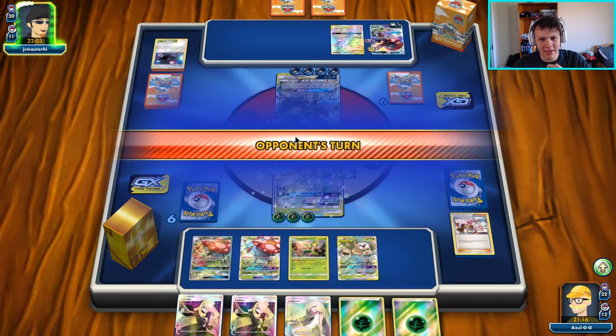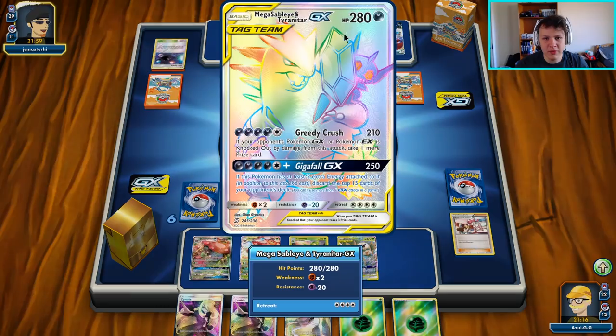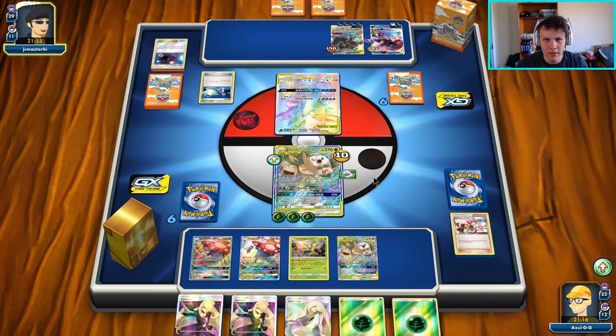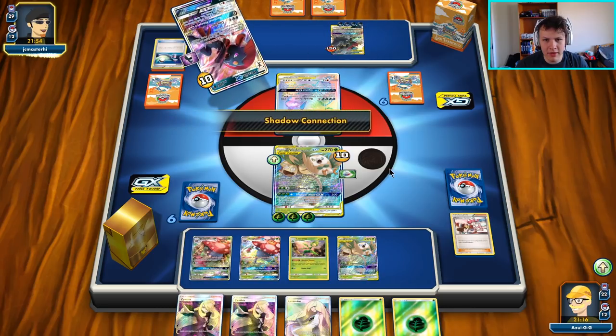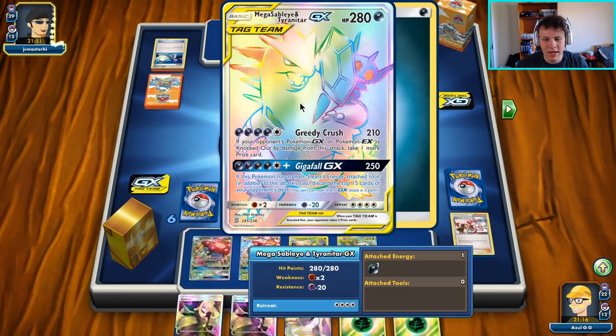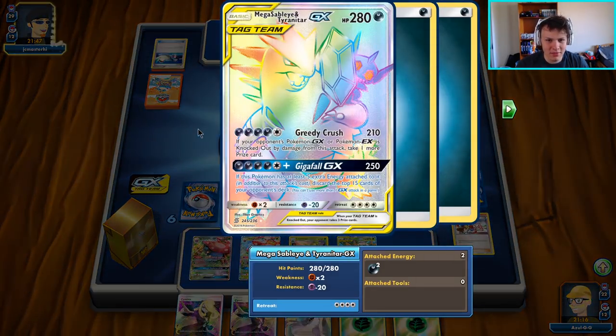Now if they do want to GX attack us with this guy they can, but it means we don't have to worry about T-Tar anymore, and they pretty much have no way to one-shot another one. Looks like they're going to move their energy around and hit us with the Greedy Crush — they don't quite have enough energy to use the Giga Fall GX, so it has to be the Greedy Crush here.